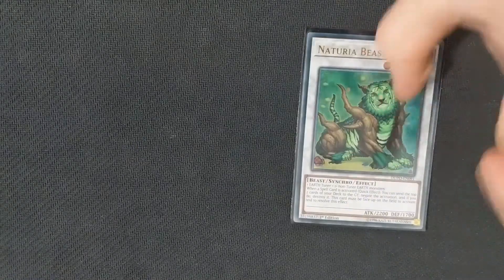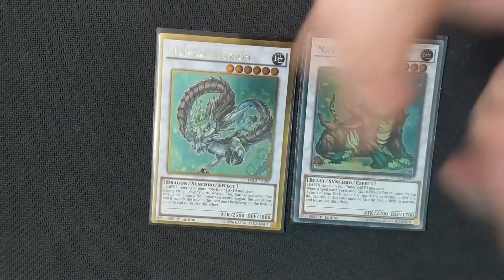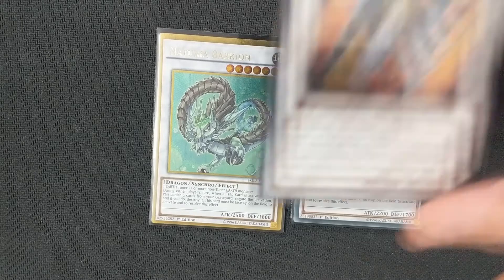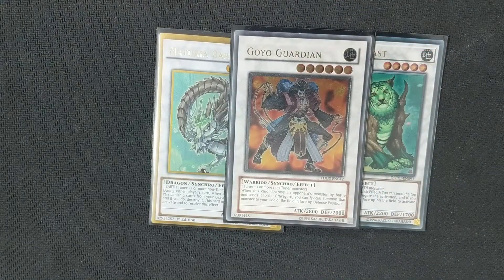Because we run all Earth monsters, we can use Naturia Beast and Naturia Barkion. Because we get to manipulate the levels on the field, getting into these is really not that difficult for us. So we can easily end on a board with maybe two Bereidos and a Naturia Beast or a Naturia Barkion depending on the matchup. Another monster we run that requires an Earth Tuner is Goyo Guardian — taking stuff away from our opponent is always fun.